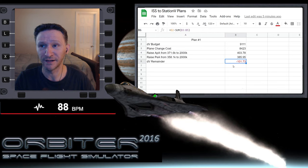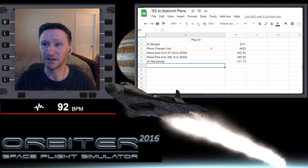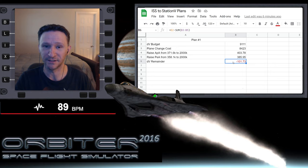We saw that by taking that approach, we wouldn't have enough Delta V — we'd be in the hole by negative 101.73. I should have mentioned that there's actually a variation of plan one that could potentially allow us to succeed. It would still be very tight, but the idea would be to undock from the ISS, raise one side of our orbit out to 2,000 kilometers, and then combine the plane change and raising our periapsis into one maneuver. In theory, you'd have enough Delta V to complete the mission, but it's really tight. I definitely want to revisit that idea, but that's not what we're doing here.